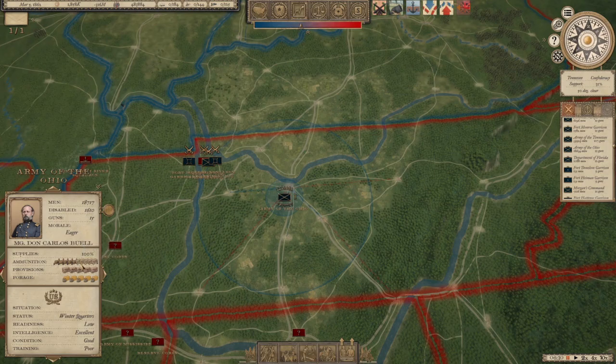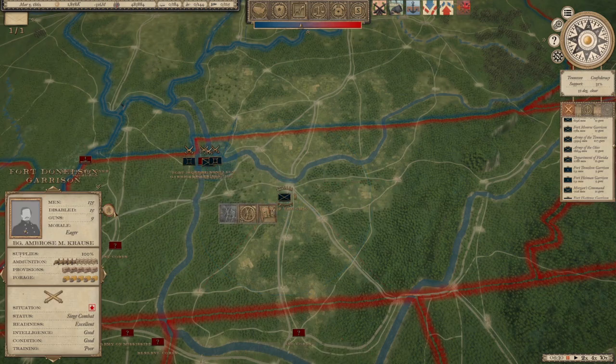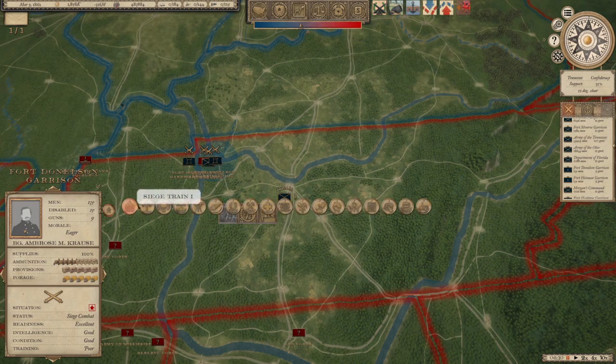You come in at about half ammunition, and you've got provisions and forage — what the army is foraging. You have perks that all armies can get. Siege train is for sieging, so if you have an army you want to use for lots of sieges, that's the one. Field telegraph helps on both the combat and strategic map, allowing orders to get faster to your units so they can respond faster. When you give an order it has to go down the chain of command via couriers.